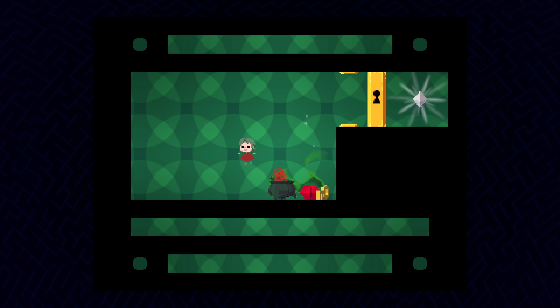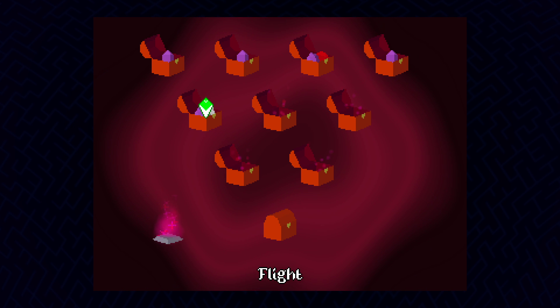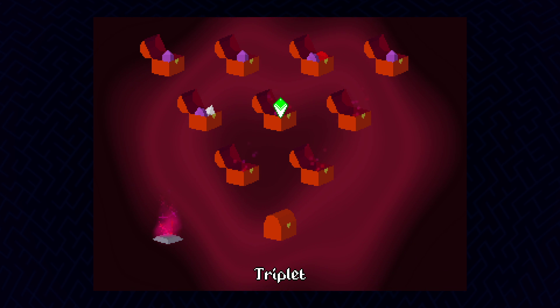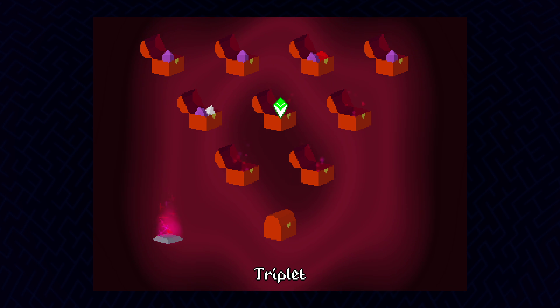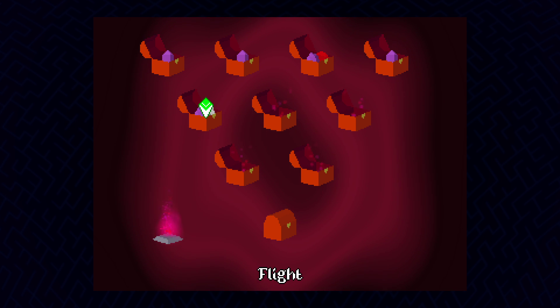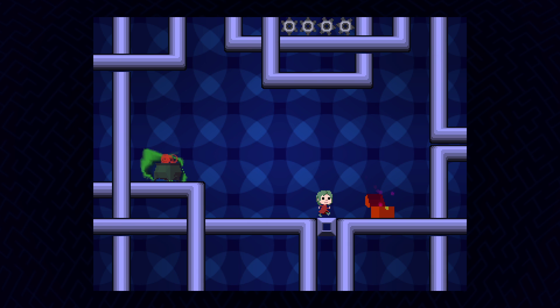The key is not a problem — you get the key, go out, drop the key, go in the chest again, get the key again, go out, you have two keys. You just need that fan to fly up there but we can't have that. Let me drop — very annoying but it's okay. Wait what — yes, it's a diamond! I was confused. Didn't get the ruby, right.